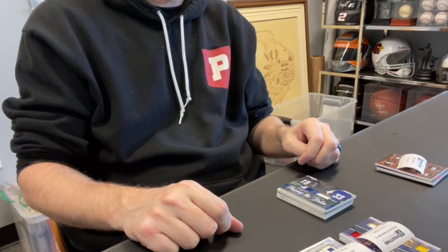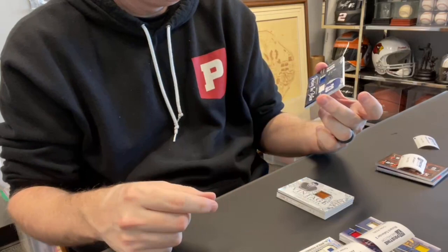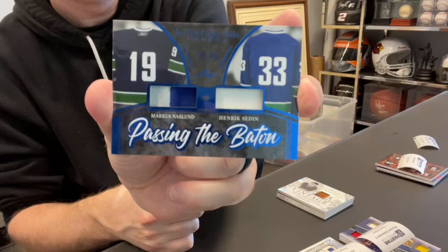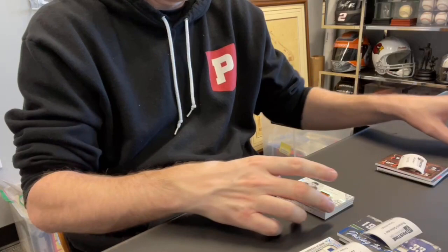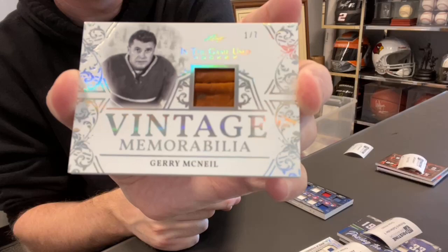Richard C., spot one — dual relic, Passing the Baton: Marcus Naslund and Henrik Sedin out of 30. How did I do with that pronunciation? I think I nailed that. Jeff J., spot two — this is cool: vintage memorabilia, Gary McNeil out of seven. That is a pretty card — I love how they use the white. That thing pops. Love it.